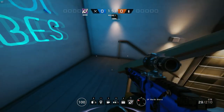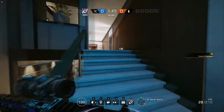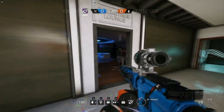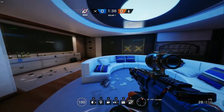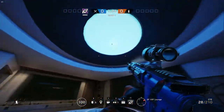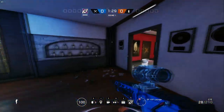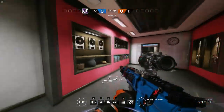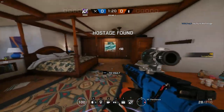We come back down here and we have the north stairs, which comes right up to the blue bar area, which has a cam. And if we go this way, we have my favorite area, which is the VIP lounge. The reason why I like this area so much is because it's so blue. Over to the hall of fame, which just has a bunch of musical stuff — nothing really to worry about.